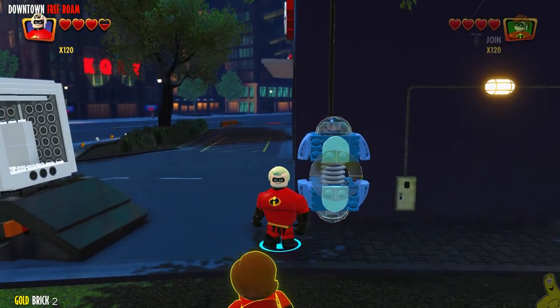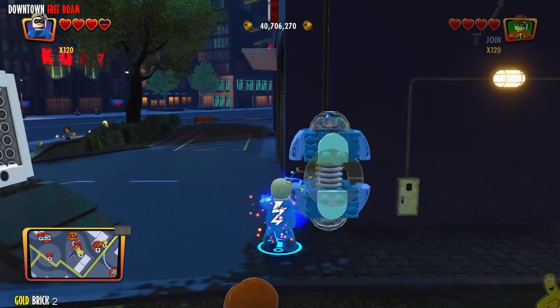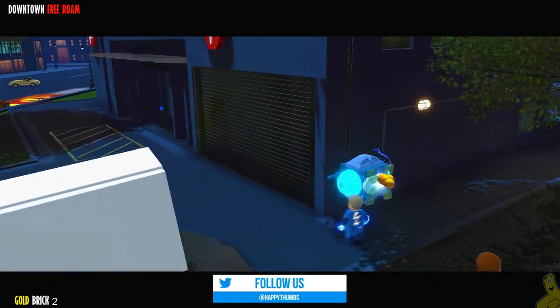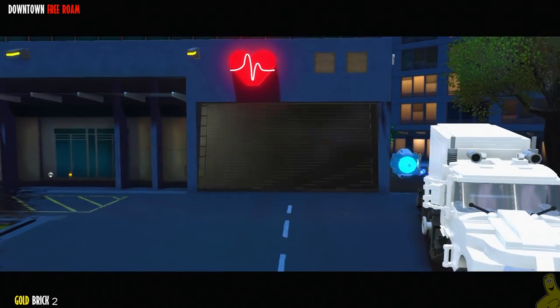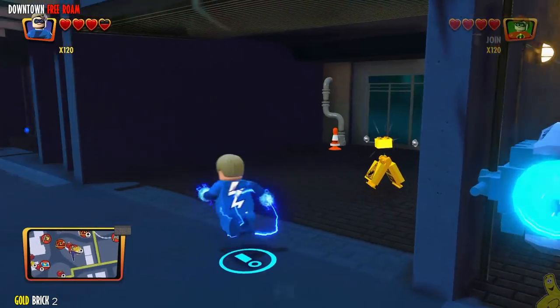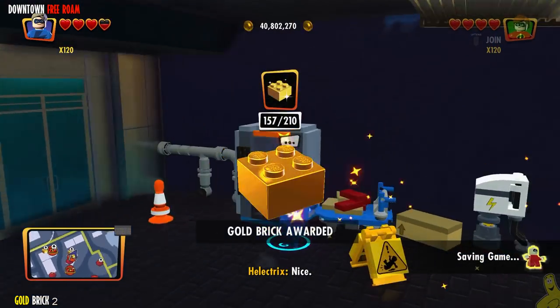This gold brick requires a strong man like Mr. Incredible to rip the back of that truck off, which gives us some buildable bricks that build into a shock panel. We go ahead and pump it up with somebody with the shock power like Electrix, and all of a sudden those hearts light up, the door opens, and we've got ourselves a gold brick.